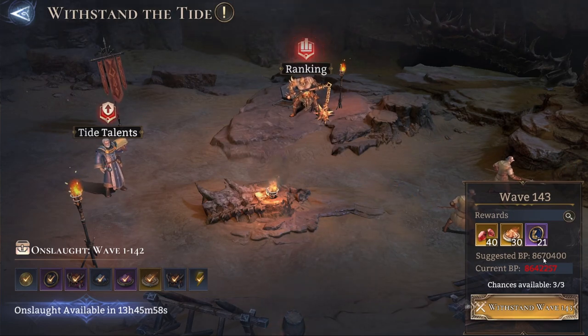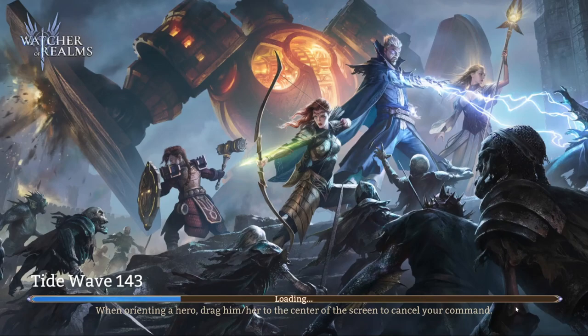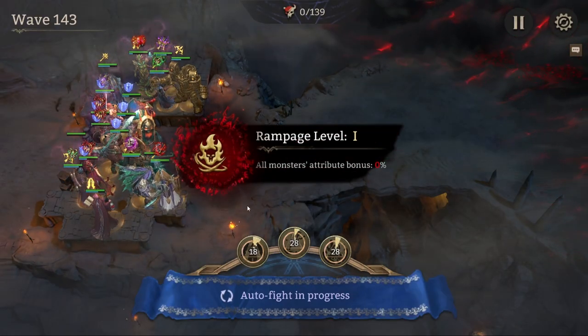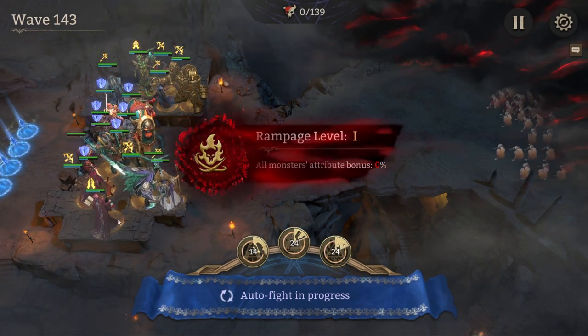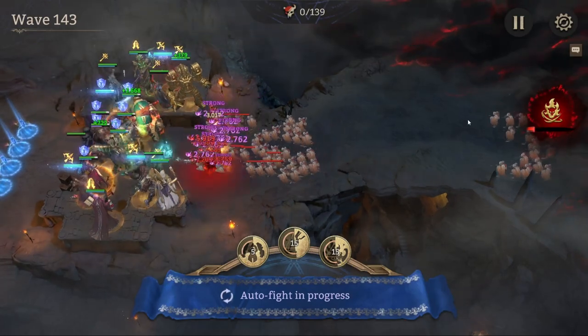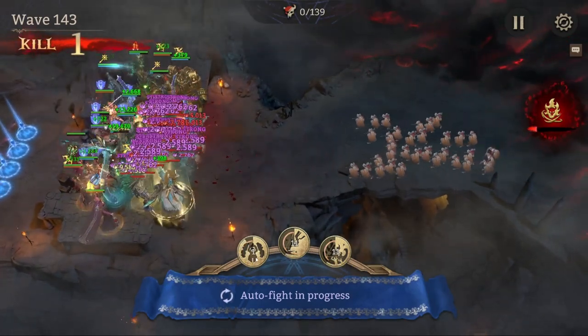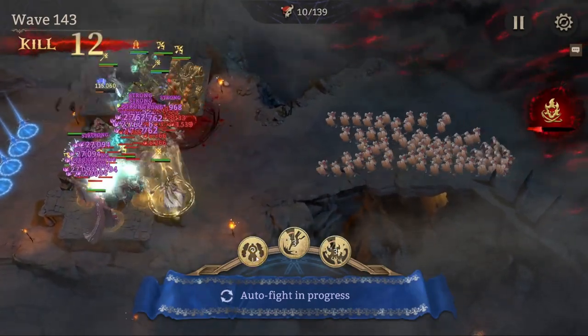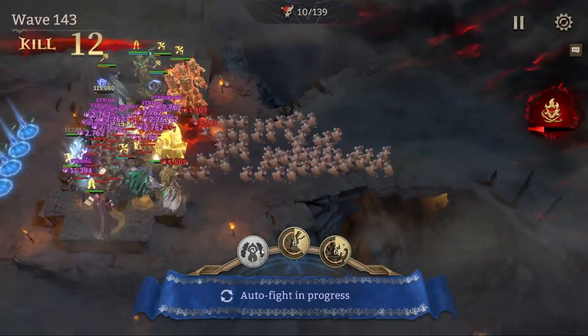As you can see, my suggested BP right now is 8,670,400 and I am at 8,642,000. You would think in the grand scheme of things it's pretty close, but regardless of how close it is, you're always going to barely lose. I hit start — all my heroes are placed — and there are waves of enemies coming through. You can see some cooldowns popping up. You receive certain spells the more you progress into the Tide, and these spells provide an extra source of damage.